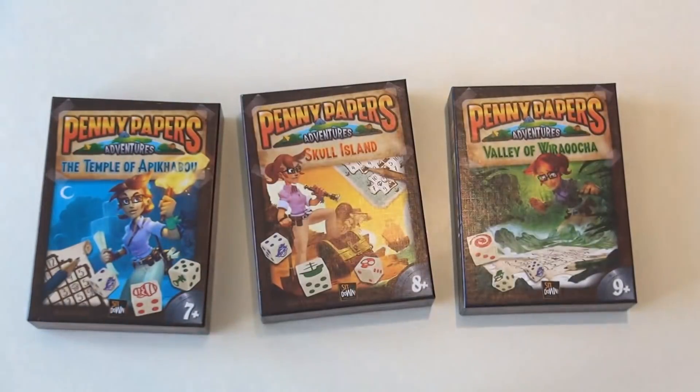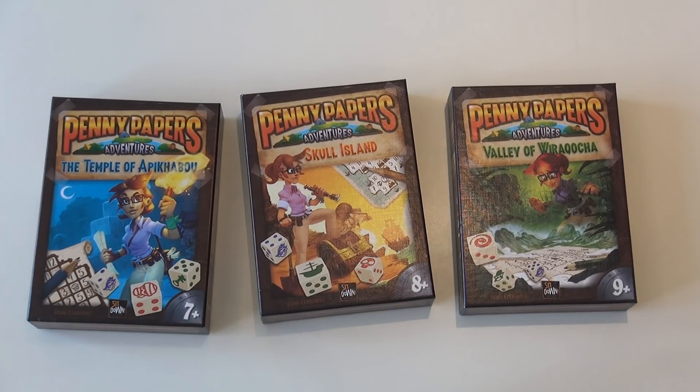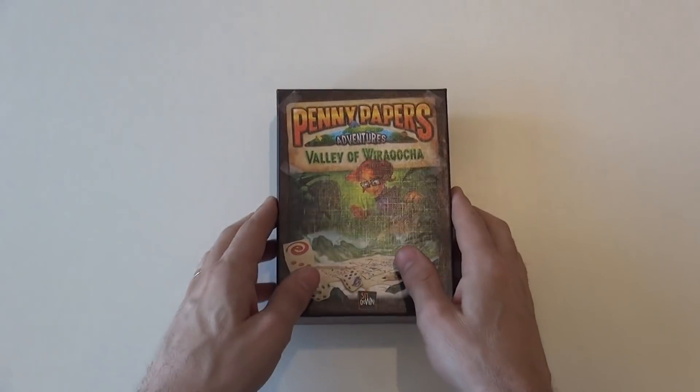Hey everybody. Today Rado runs down the Penny Papers Adventures, which is a series of roll-and-write games where 1 to 100 players can help young Penny Papers and Dakota Smith explore all kinds of dangerous locations. There are three games in the series right now. They all play exactly the same but have different levels of complexity. The Temple of Apikabu is for ages 7 and up, Skull Island is for 8 and up, and Valley of the Wirakopcha is for ages 9 and up because it's the most complex.